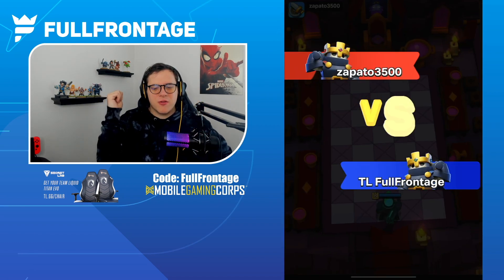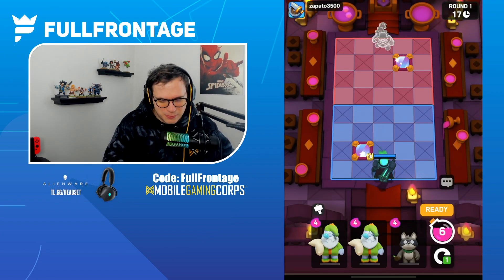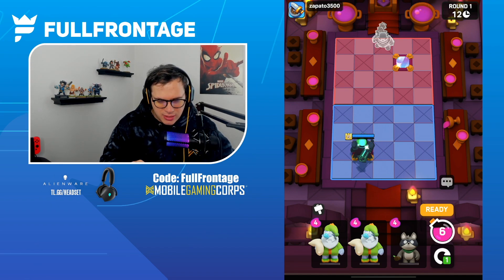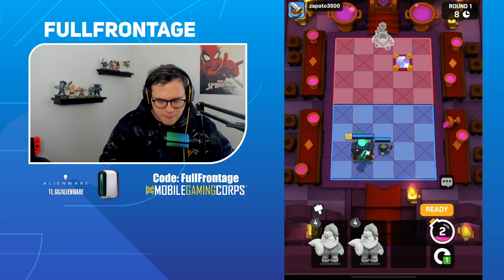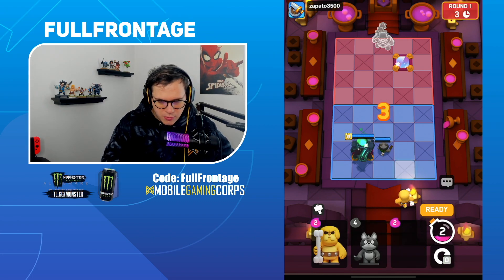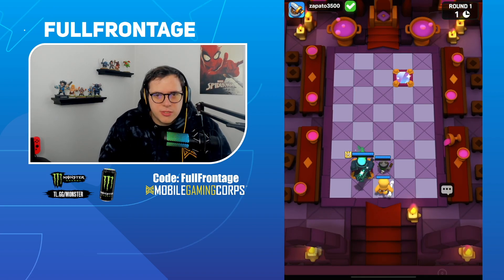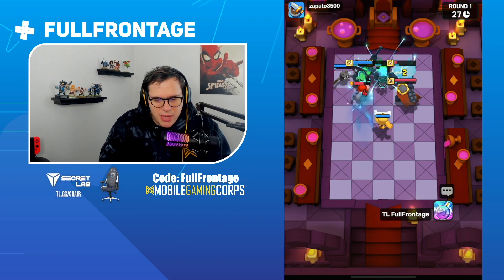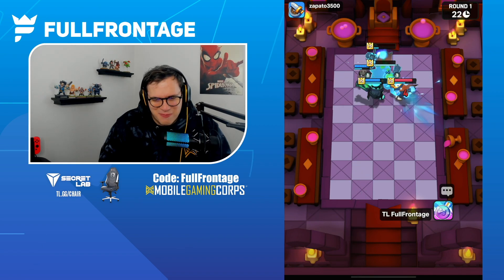The Skeleton King deck has the Miner, the Barbarian, the Archer, the Royal Ghost, and the Bandit. Let's start off — I'm going to grab the Bandit to help kick things off, push that over, and then go with the Barbarian here. He's going to pull everything with a Fisherman pull onto Skeleton Kings and our Bandit.